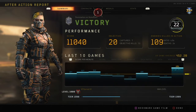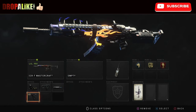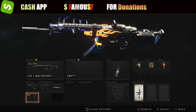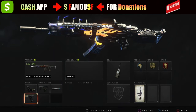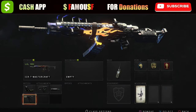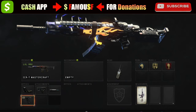Let's hop into the gun attachments and class setup. I'm using reflex sight, quickdraw, FMJ, and grip. Normally the go-to setup is always double grip, because that's what you need. For gears and perks, you're welcome to use what I'm using, but I highly recommend running what you're comfortable with.